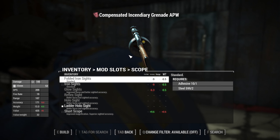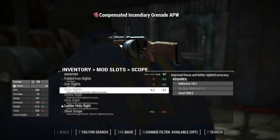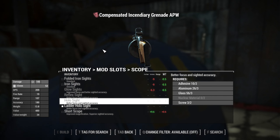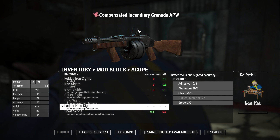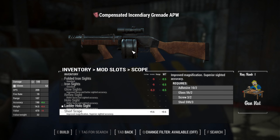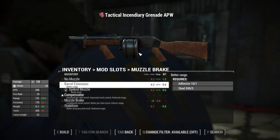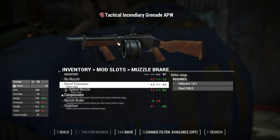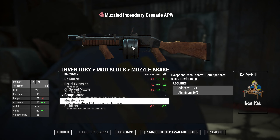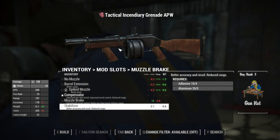For sights you have: folded iron sight, irregular iron sight gloss, glow iron sight, reflex sight, hollow sight, ladder hollow sight, and a short scope. For muzzles you have: no muzzle, barrel extender, spiked muzzle, compensator, muzzle brake, and stabilizer.